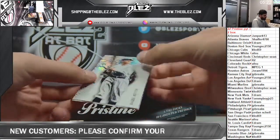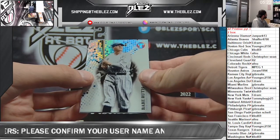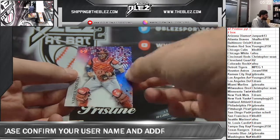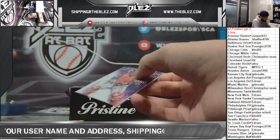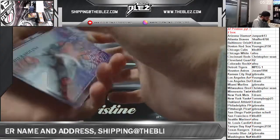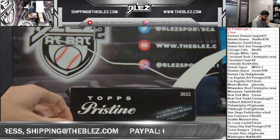Nice refractor on top — Babe Ruth. And a purple of Yachty. The purples are numbered at 99, that's the highest numbered parallel. Purple to 99, blue to 75, gold to 50 obviously. Everything else is the same.